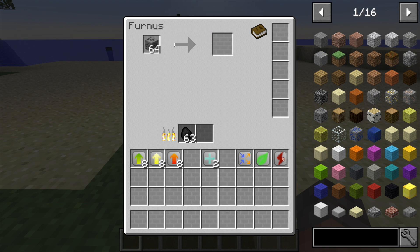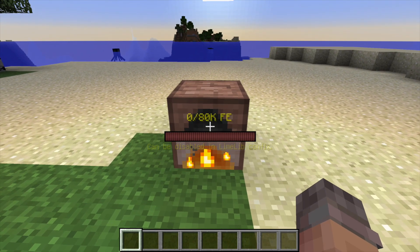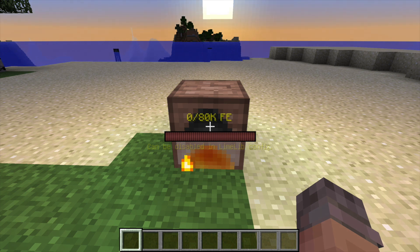Next we have the energy upgrade. When I look at this furnace you can see it shows a little energy bar and says 'can be disabled in limelib config' - and limelib is the core library you need for this mod, which I'll put in the description below. This upgrade allows the furnace to hold energy from other mods, so it's good for putting this in a mod pack because it will work with other mods.